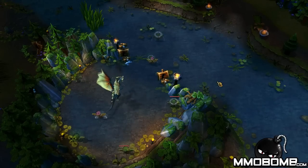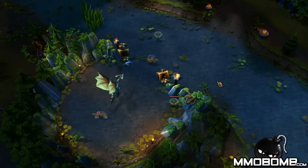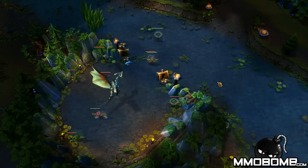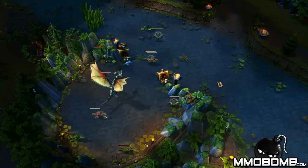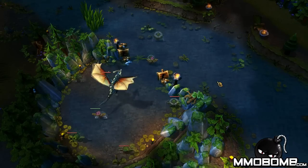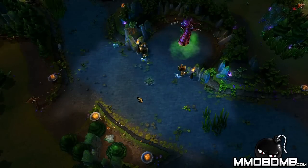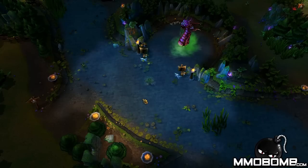Paying attention to the respawn timers on dragon and baron is very important. Baron has a seven minute respawn timer and dragon has a six minute respawn timer. This means you need to keep track of when these objectives go down so that you're not using wards during those six or seven minutes when no one's going to take that objective. Once you know baron's coming up in a minute or so, go in with wards, place them in a position where you can see if the enemy is going in, and then just watch as they fall straight into your lap.